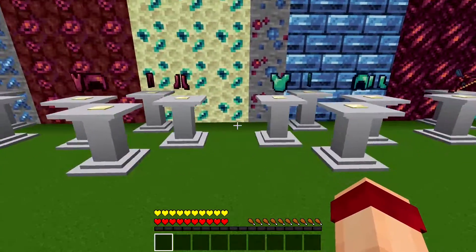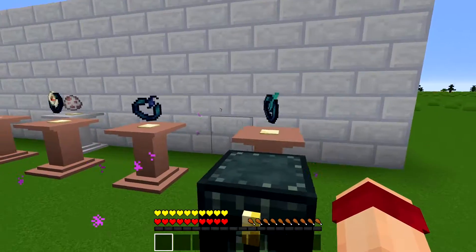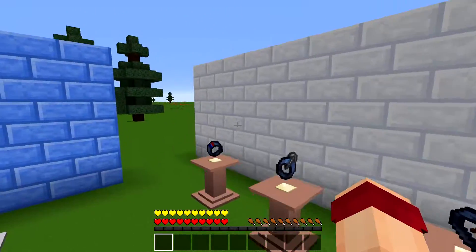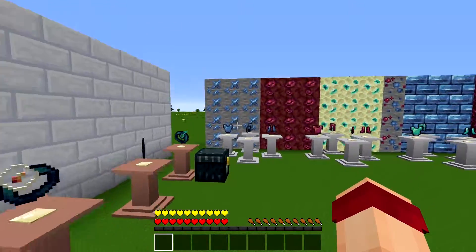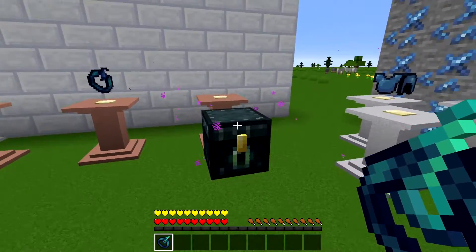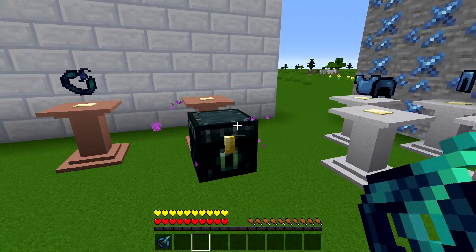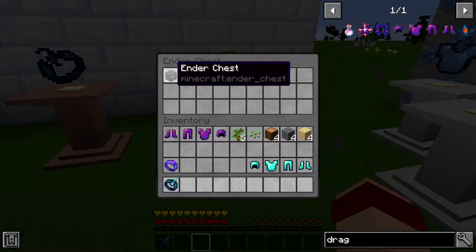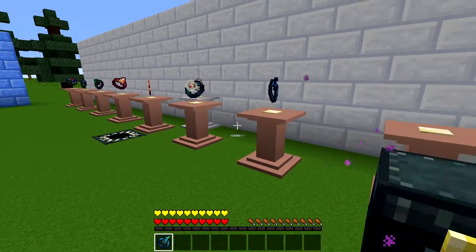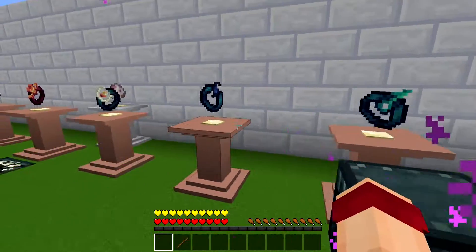So that's the armor, that's the tools and weapons. What else does this mod have? Well, it has these rings, and these rings are pretty cool — this is what I love most about this mod. For example, you have an ender chest ring here, which allows you to access your ender chest. I've got an ender chest in the ender chest — if I right click on it, you can see I have an ender chest, and then with the ring I can access all of that. That's really handy.